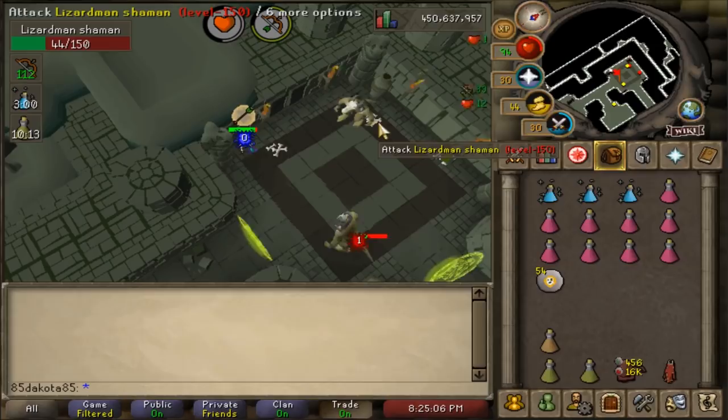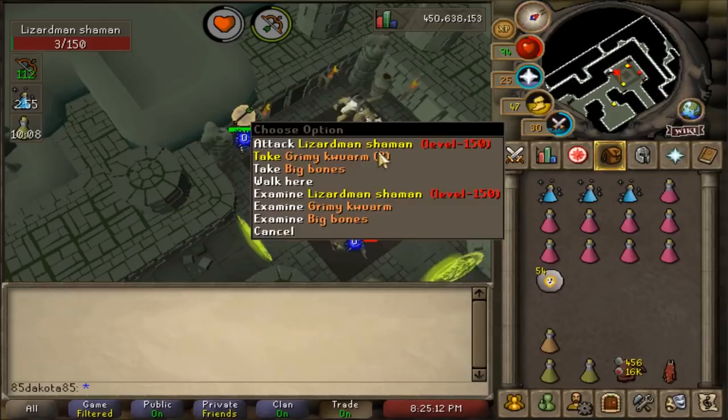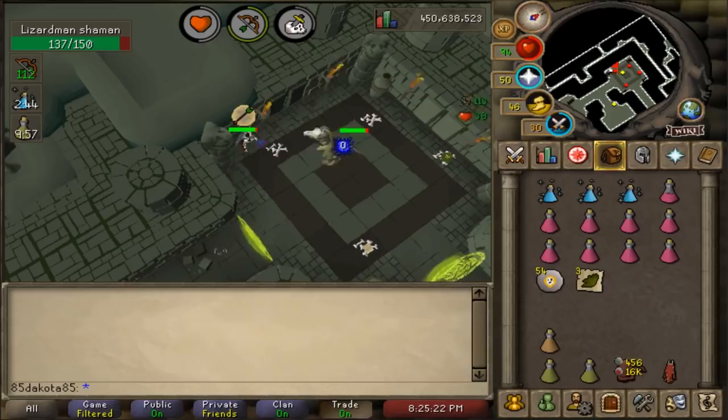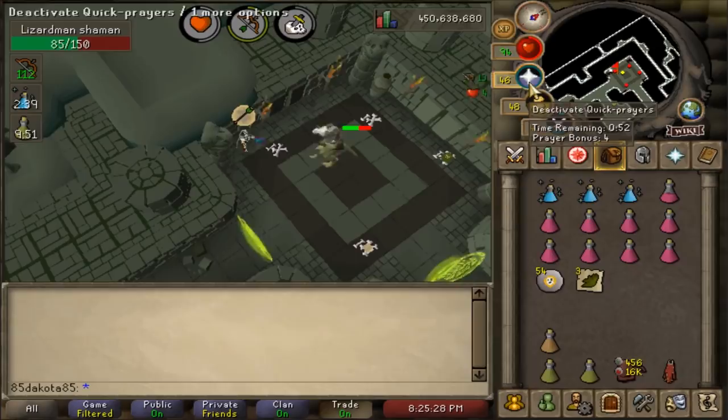Stand in the corners, run away from purple guys, try not to get too near the shamans unless you're picking up loot or running away from something. If you're taking too much damage, you might want to bring some food while you're learning, or maybe you're just AFK too much and taking too much damage from the purple guys. I usually find that the potato drops and the blowpipe specs tend to make up for any of the mistakes I make in terms of HP. Once you run out of supplies, you can just make your way to the bank and start over again.